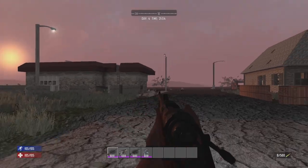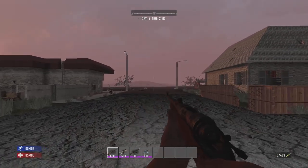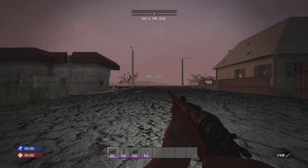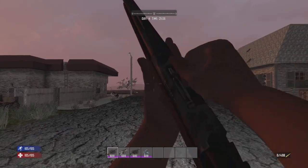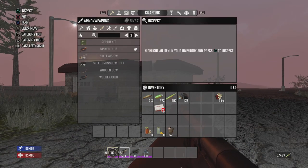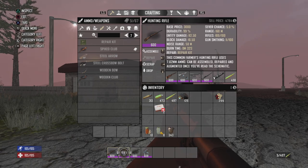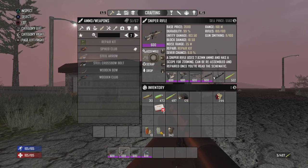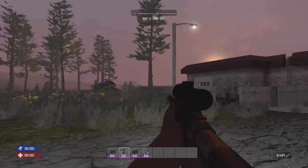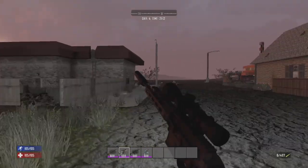The hunting rifle is your typical bolt-action single-shot rifle. It's really good for hunting, especially if you get crit sneak damage. The sniper rifle does a little bit less — the hunting rifle here is doing 112 damage at level 600 with maxed out perks, while the sniper rifle does 103 damage. But the sniper rifle is a faster firing version with a nice reload.